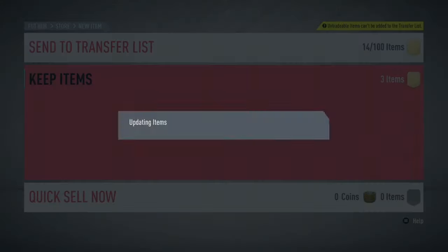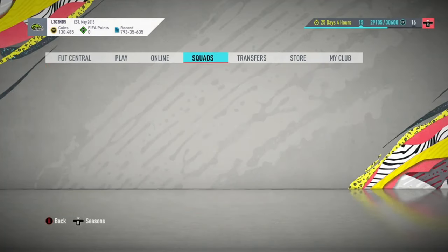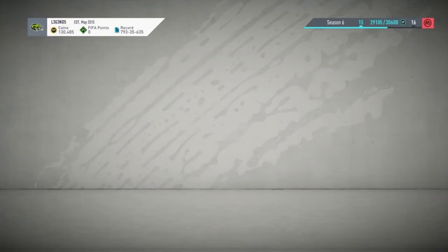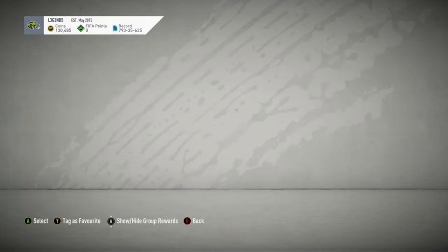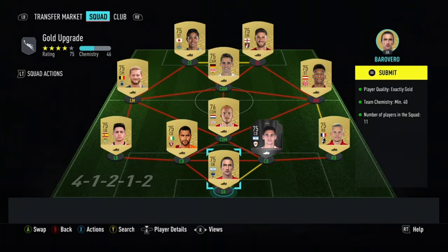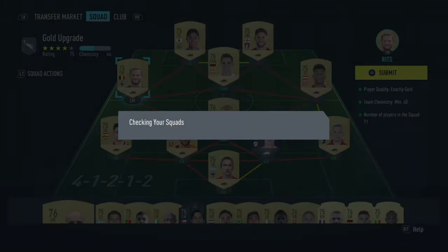Once you've done all the silvers, put them into the gold upgrade where you get two gold rares. So here's my gold upgrade pack. Now you take those gold non-rares you just got from the silver upgrade and put them into the gold upgrade. But don't use any rares — because rares can be used for SPCs and stuff. Use the non-rares, the low-rated non-rares that you have in your club.